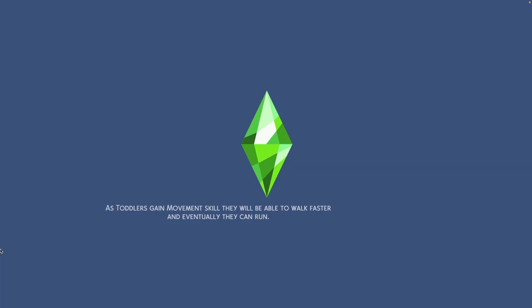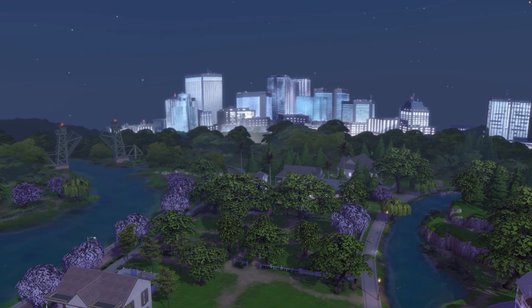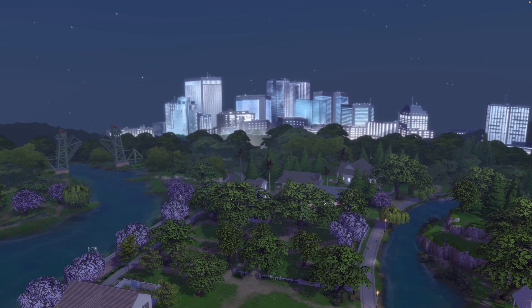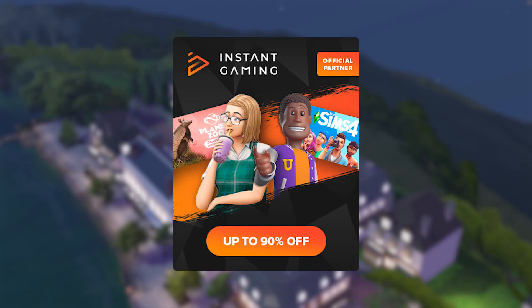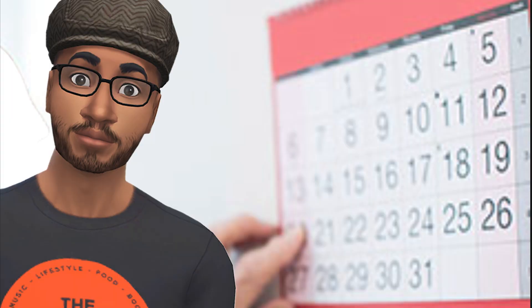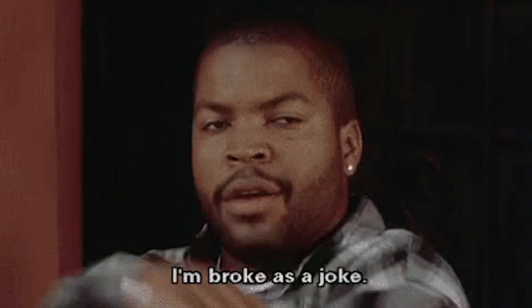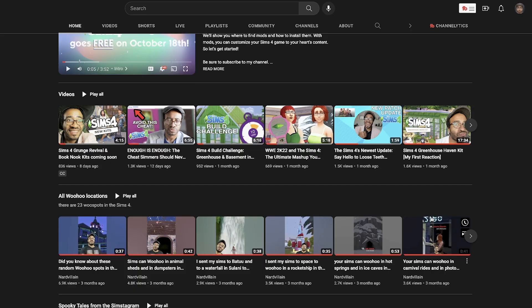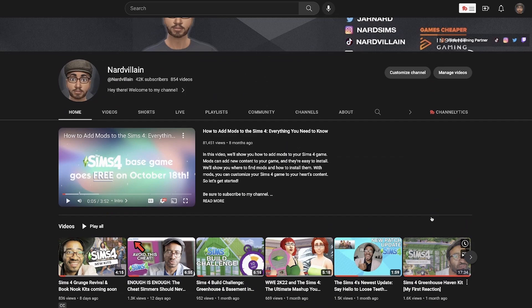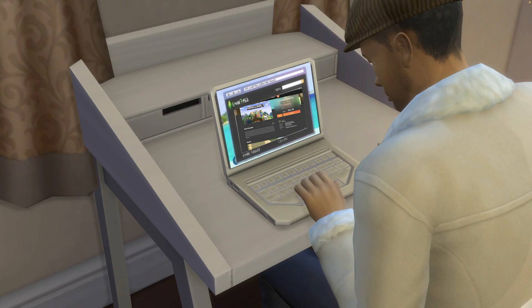Before we dive in, I got something awesome to share with you. This video is proudly sponsored by Insta Gaming, and that means big savings on your favorite games. Insta Gaming is a trusted online platform where you can find the best deals on a wide range of games. I'm partnered up with them to bring you exclusive deals and discounts. Just use my affiliate link, CUP, to unlock amazing game discounts using special codes.